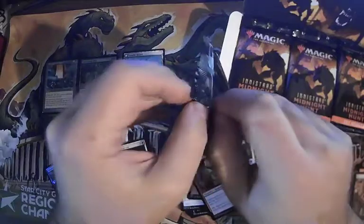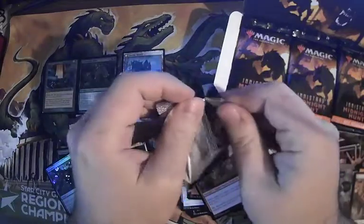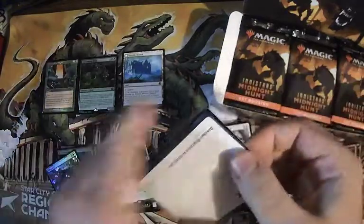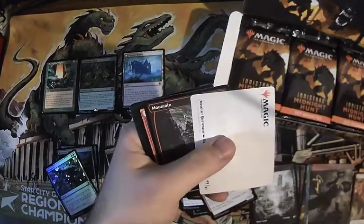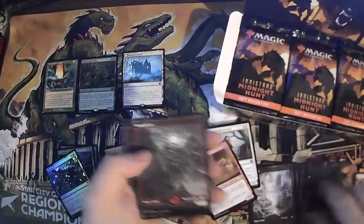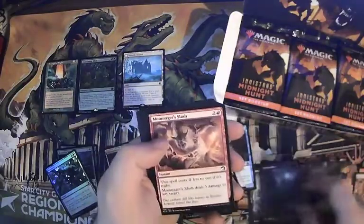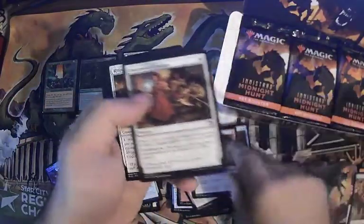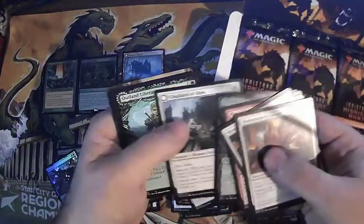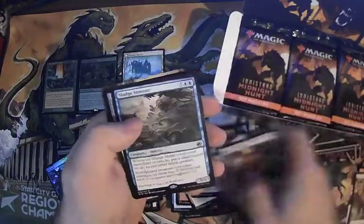I remember when I first started watching opening videos on YouTube trying to figure out how to map packs, but thankfully those dark times are behind us. We got Don Heart Rejuvenator — the names of cards are always insane. Lightning bolt, commons, commons, commons, play with fire, Rejuvenator, that card, and sludge monster.